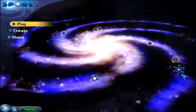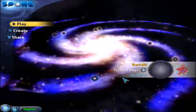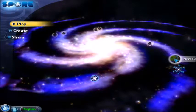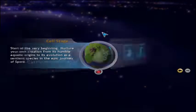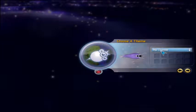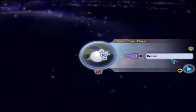As you can see, I've already created two different planets and reached space stage on one of them, so I know what I'm doing. But I always think it's fun to go back and start things over, so let's start from the cell stage as herbivore — it's a little more of a challenge. I'm gonna do something different: hard level, and let's randomize it.